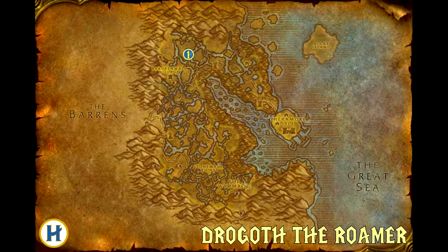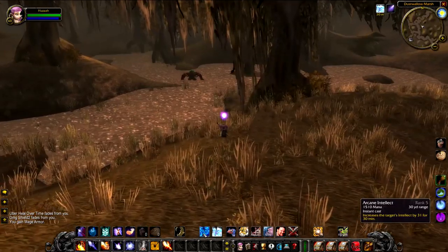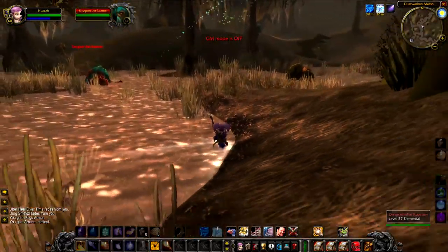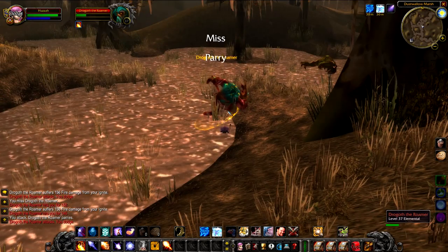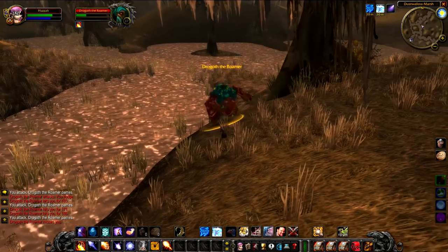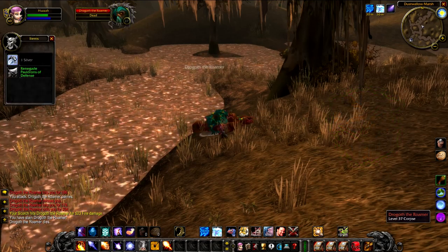First up we have Drogoth the Roamer, a level 37 elemental that roams around just to the northeast of Brackenmoor village. This guy looks very similar to the other marsh elementals in the area, so he may be quite hard to spot and there's not really anything special about this guy. If you're in combat with him for a while he will do an AoE stun, but that's about it. Killing him will give you a random green. Not a lot of HP, not hard to kill.